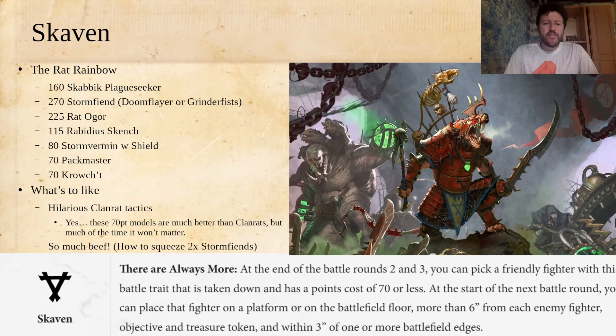Let's start with Skaven, because this one is the most wild one out of the whole bunch. The way I'd want to build out of it — if the world is our oyster, we can use any Skaven model — I would go with what I'm calling the Rat Rainbow.